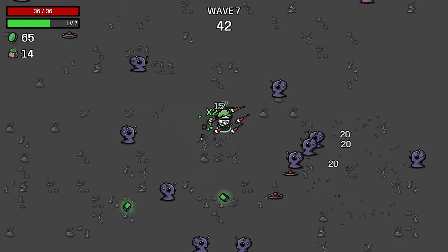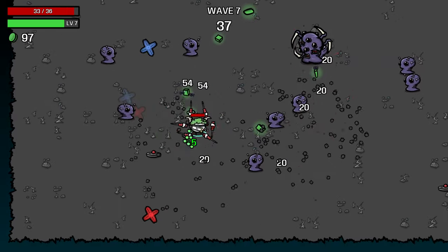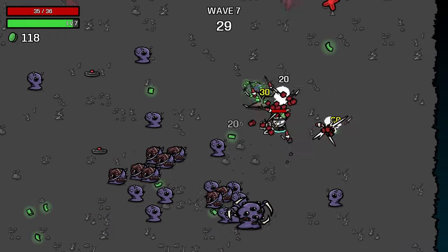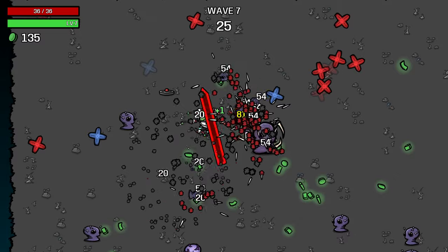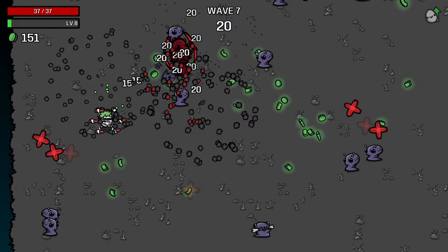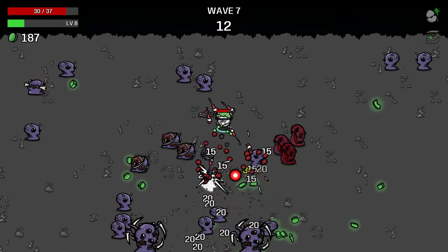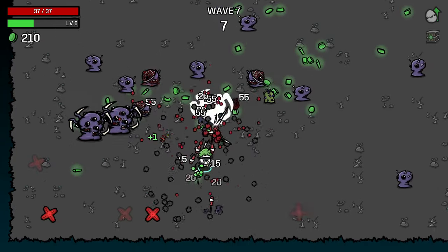I keep taking hits right before I pick up a consumable, which is how it always goes — when you are damaged the consumables get pulled into your character, so you're very likely to take a hit and then immediately pick up a consumable as a result of taking that hit. When that happens it feels bad and you don't get any explosion damage.